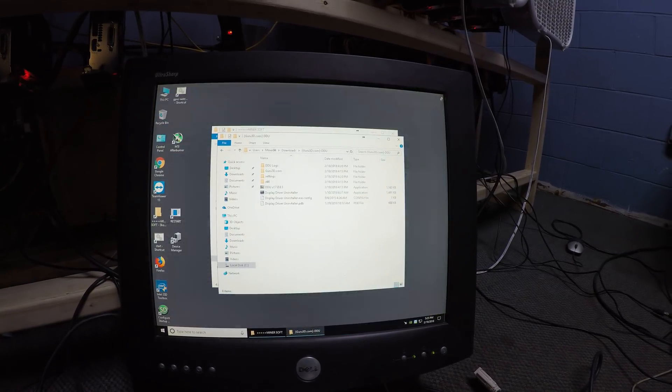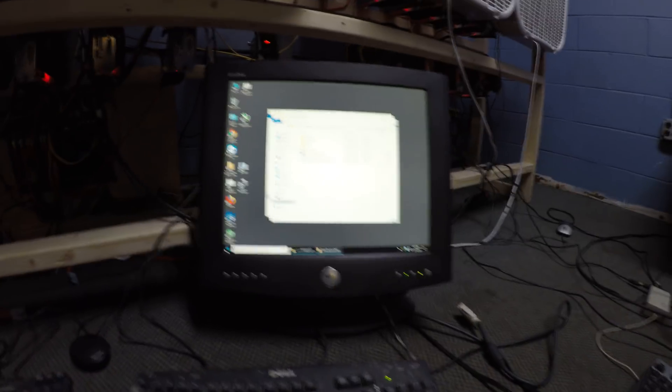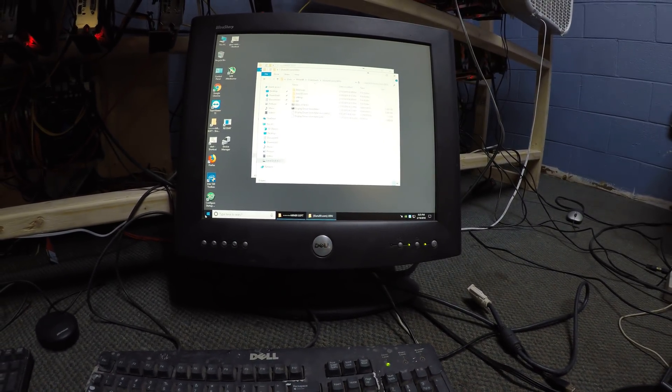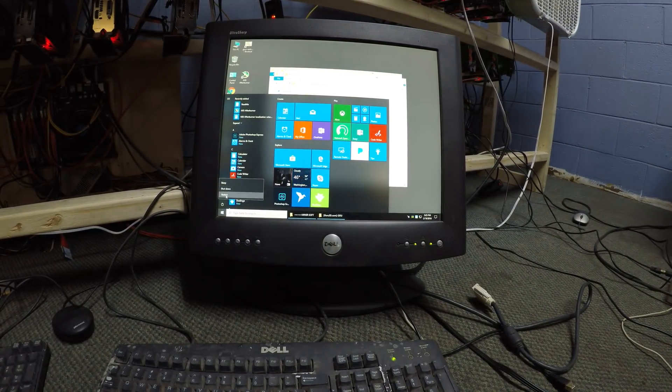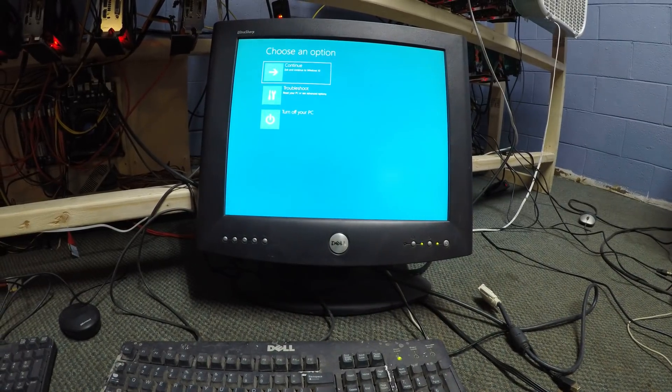To get it started, we have to restart in safe mode. To restart in safe mode, you hit Shift on the keyboard, press Power, and press Restart. Then keep holding Shift until you see this screen.